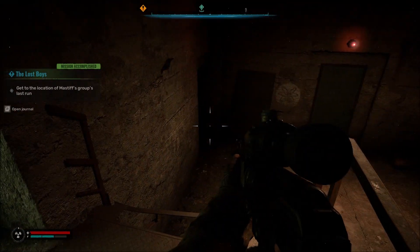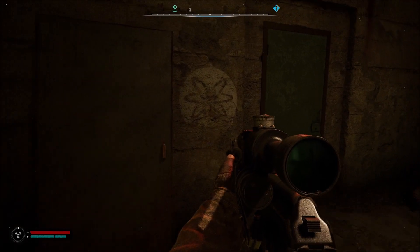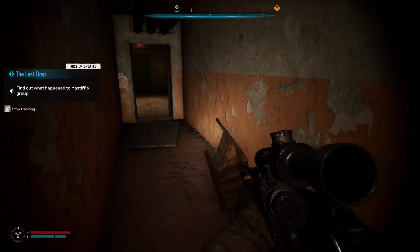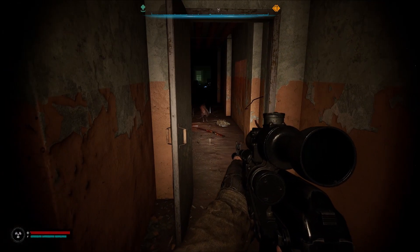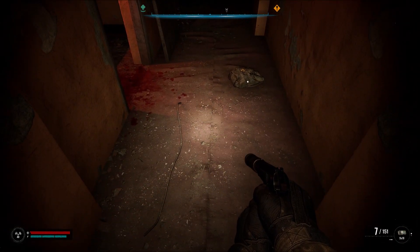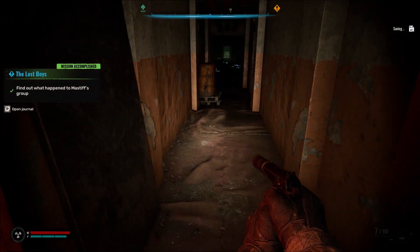Now when you go in here, keep in mind this is a one-way trip to an extent. In other words, once we drop off this, we can't come back up this way. But there should be a bunch of goodies here. Now that door there will open once we make it all the way to the end. That's right, it's a bunch of these things - those things are going to come rolling and running at us any second.